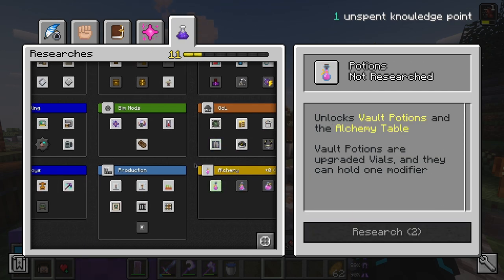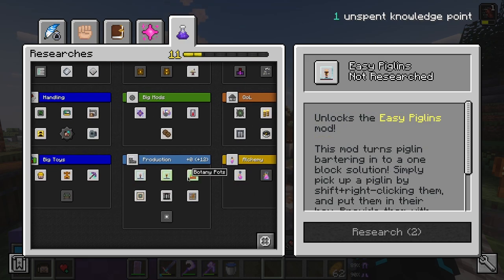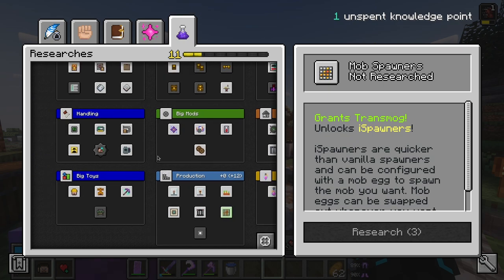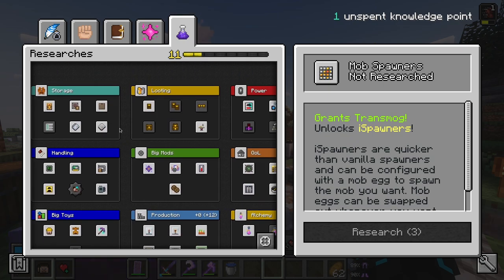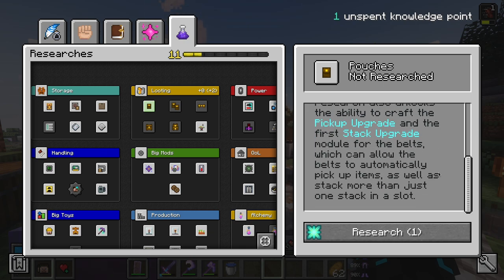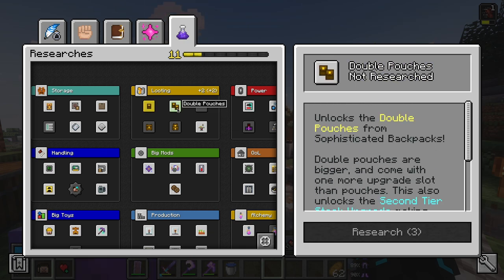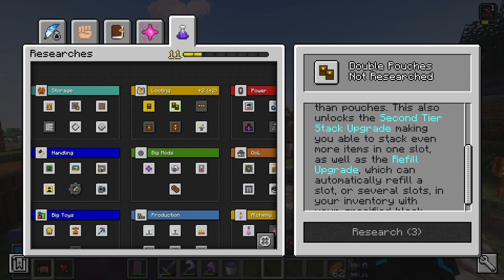We have elevators, alchemy which gives us some potion stuff, world type production like easy villages, piglets, botany pots, etc. However, the thing that I will be picking today without a doubt is pouches. This is just going to help with looting so much instead of me having to use our shulker boxes. I'm just going to get this right off the bat — we could get double pouches as well down the road, which is really cool.